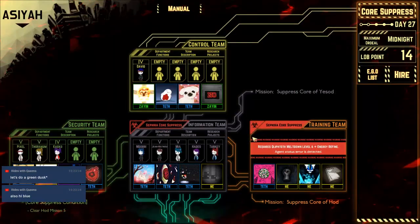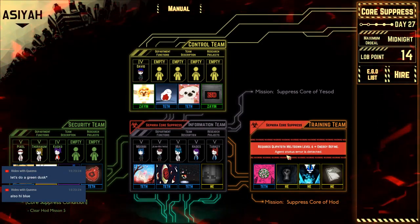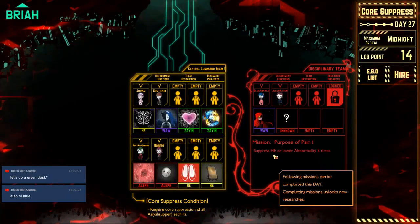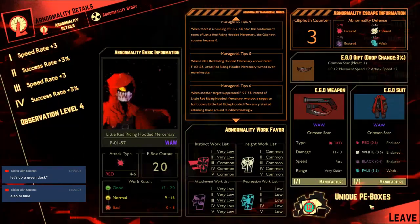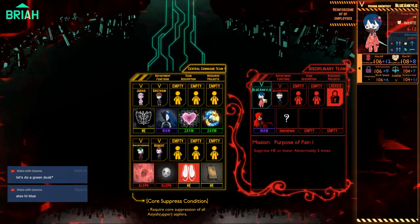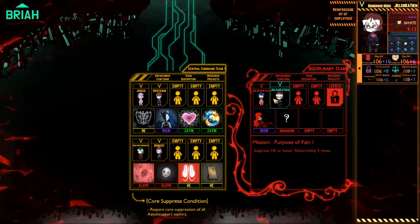The goal is to suppress Malkuth with some agent errors and suppress an abnormality five times — a low rank abnormality. The problem is Little Red will escape and I don't know if we can actually handle that, but we've got pretty good armor all things considered. So we're gonna try.